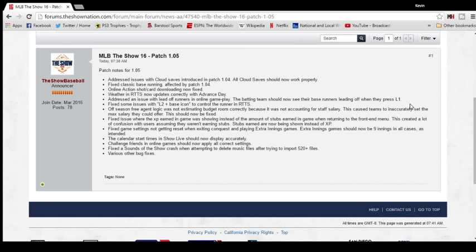Challenge friends in online games should now apply all correct settings — that's a godsend. I stream frequently and we usually play friendlies at three, four, or five innings. If you had settings at All-Star difficulty, one person would be playing on Legend and the other on All-Star, which was really frustrating because it was basically determining the winner. Try hitting on Legend versus All-Star — it's completely different. We were both fixing it to Legend but it made it really difficult to score runs, though at least it was fair.